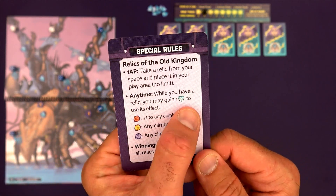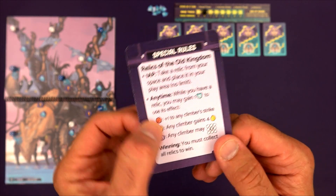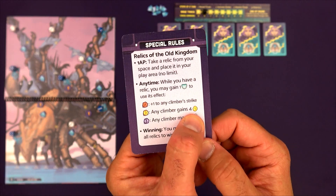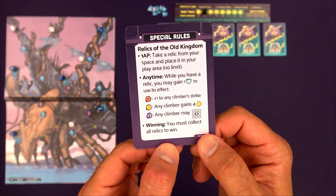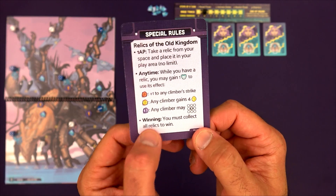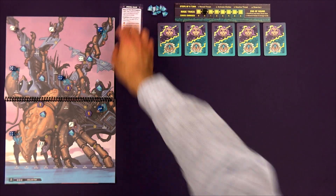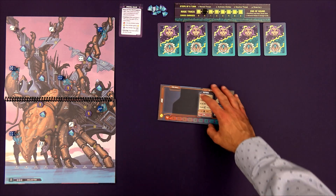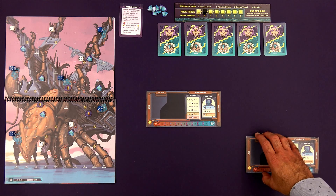Anytime while holding a relic, I can gain one blight to use that relic's effect. There are three relics: the alpha relic adds one hit to any strike; the beta relic lets me gain four cards back, increasing my grip strength; and the delta relic lets me move one space in any direction. To win this scenario, I must collect all three relics in addition to the normal win condition of removing all crystals from the Leviathan.